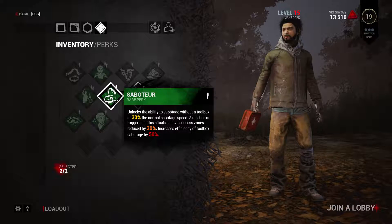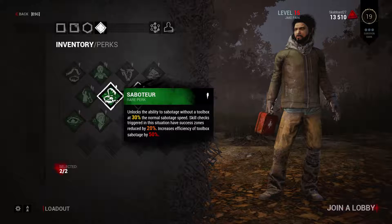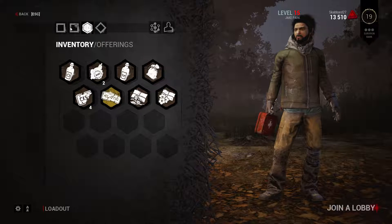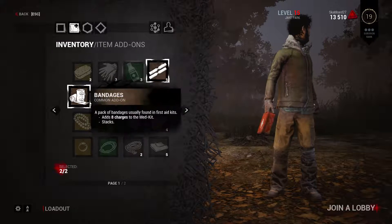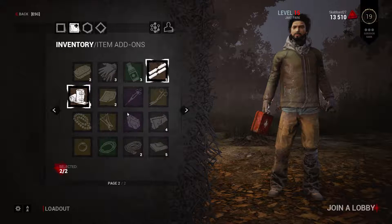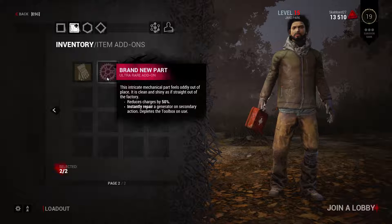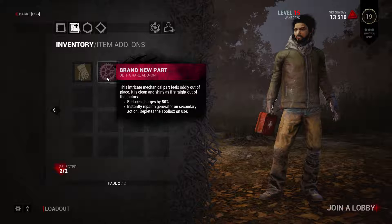At 30% the normal sabotage speed, skill checks are triggered which are smaller — the zones are smaller by 20% — and it increases the efficiency of a toolbox by 50%. So whether I have a toolbox or not, I can sabotage hooks and it changes everything. I'm level 19 now and I've had three great runs in a row. I have a med kit and these add-ons. This intricate mechanical part reduces charges by 50% and lets you instantly repair a generator on secondary action.